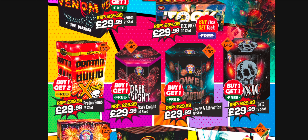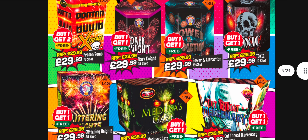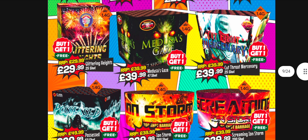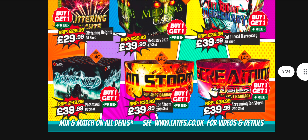These are all punchy cakes. Not sure about Dark Knight - it's only 1.4G, and so is Toxic. I'd probably have to watch those videos before making a comment. Glistering Heights has been around a while - it's okay but not going to set the world on fire. Medusa's Gaze - these are all 1.4G. The thing I find with 1.4G is the burst sizes just aren't as big, they're not as rounded. If you're doing a more organised display, try and get 1.3G if you can.